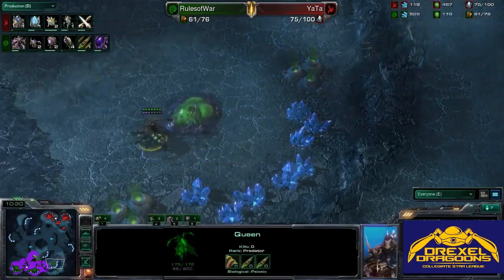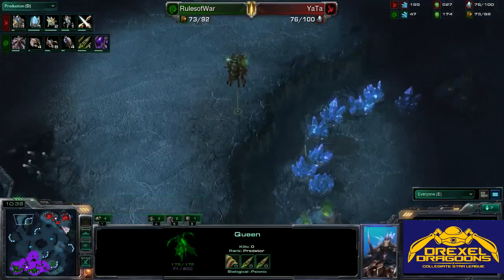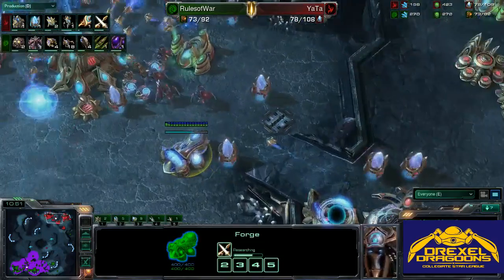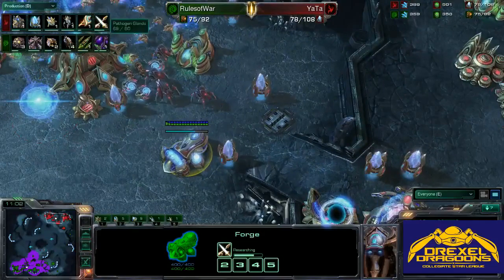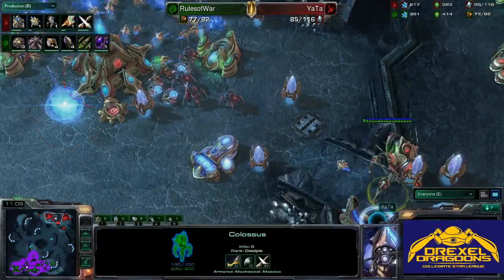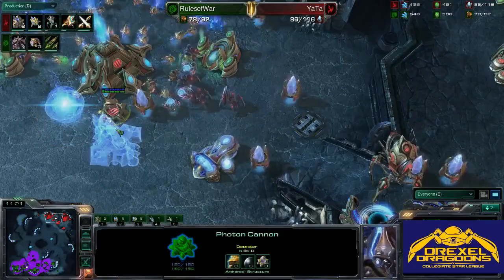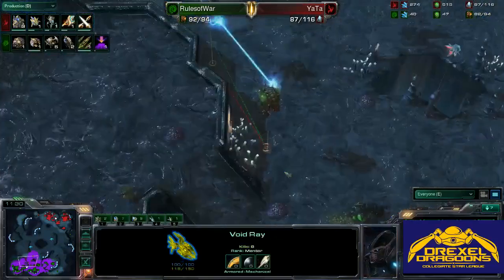Protoss weapons level one upgrades are going — about a quarter of the way done. This Void Ray is just going to camp outside the third base, a strategy I really like a lot. It keeps constant pressure on the Zerg player who always has to respond to it — very frustrating. We see Pathogen Glands and four Infestors in production for Rules of War. The first Colossus is going here, with Extended Thermal Lance just starting. Eighteen Zerglings in production as well, and Missile Attacks being upgraded — a good choice. The first Colossus finishes for Yata, and Pathogen Glands also finishes for Rules of War right before the four Infestors complete. Some more Gateways going down for the Protoss player, and the Void Ray is coming back in, doing some damage and picking off some Overlords.